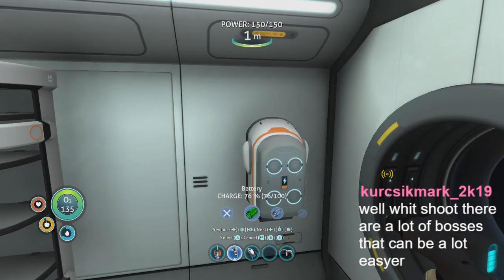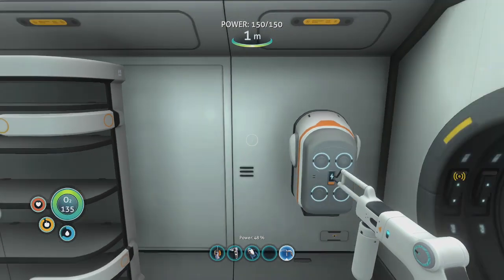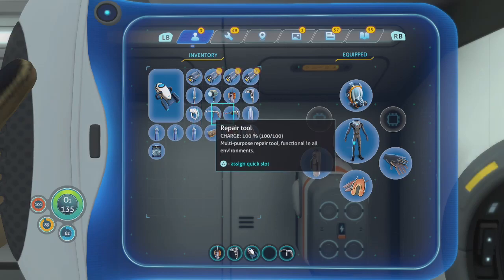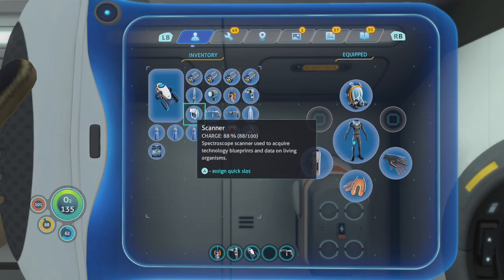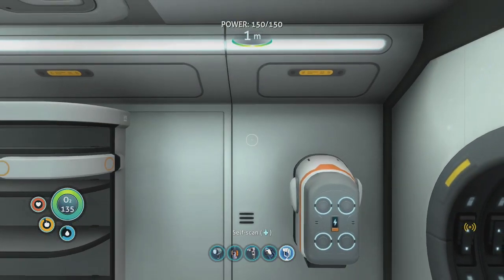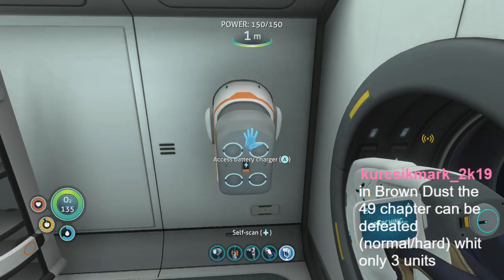These are all 100%, so let's go ahead and change our batteries out. What else is low? That's at 100, that's 88, that's at 40 — so we'll grab these two as well. I don't think I have any more fresh batteries. That's okay — start charging these.